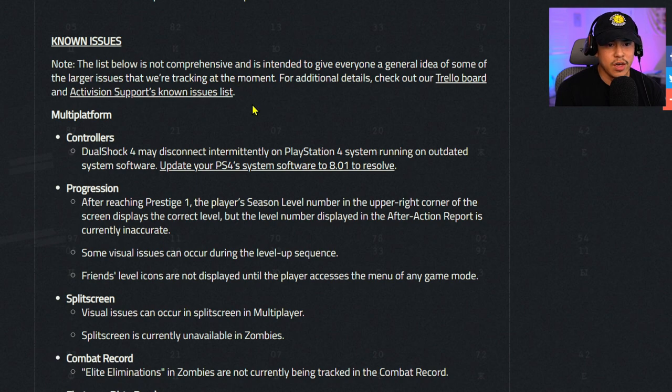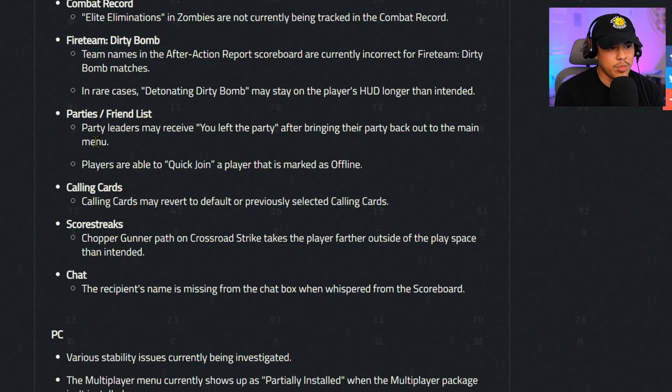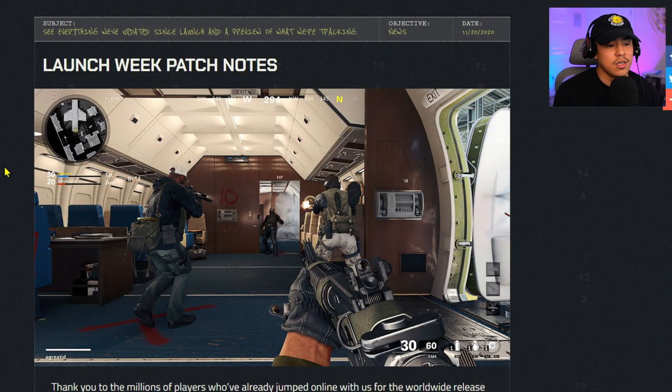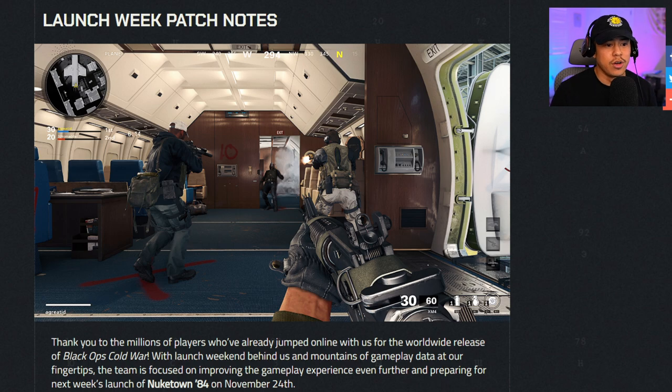Known issues still being tracked include: DualShock 4 intermittently disconnecting on PS4 running outdated software, party leaders receiving 'you left the party' errors when returning to the main menu, players being able to quick join someone marked offline, various PC stability issues, and the multiplayer menu showing as partially installed when the multiplayer package isn't installed. Despite all these issues, it's great that Treyarch got so many fixes out — give them props for putting out a game of this caliber in just one year. Subscribe for more Call of Duty news and updates.